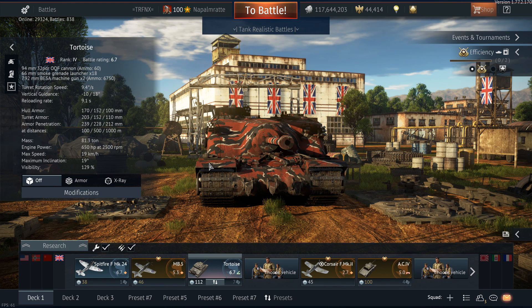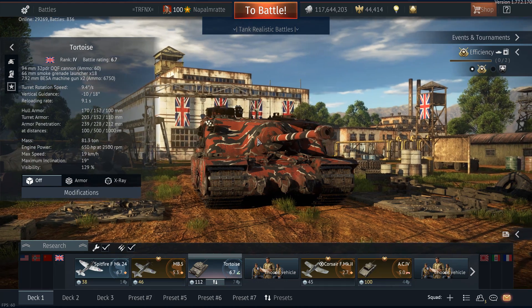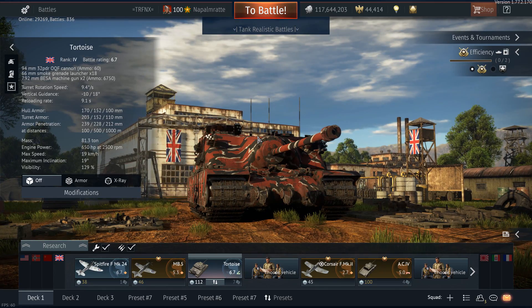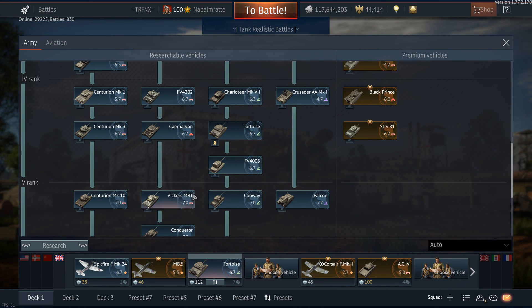That's one of the few advantages you have, next to CAS support and the air superiority that the Spitfires and American planes provide. I never saw the Americans fight the British. So your opponents are the Germans and also the Russians in the majority of cases. But let's have a quick look in the tech tree to see what the Tortoise problem actually is.